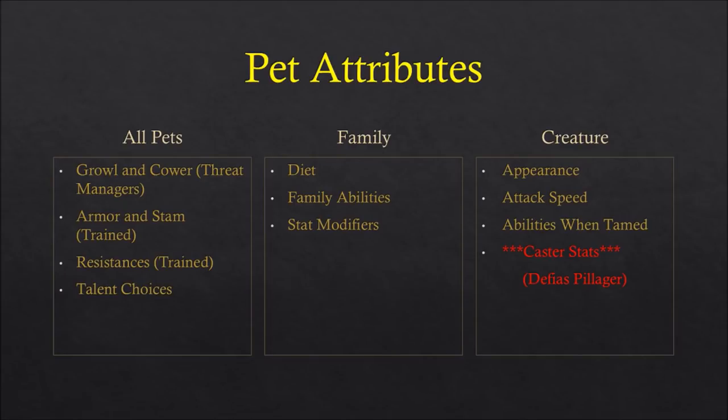A way to think about this: if a creature with fast attack speed is attacking a target, at any point the target makes space between themselves and your pet, your pet is losing a lot of damage. However, a creature with slow attack speed only has to make connection every 2.5 seconds to get its full damage out. Fighting something like a frost mage who Frost Novas you, your slow attacking pet will lose less damage overall because it only has to make a connection every 2.5 seconds.